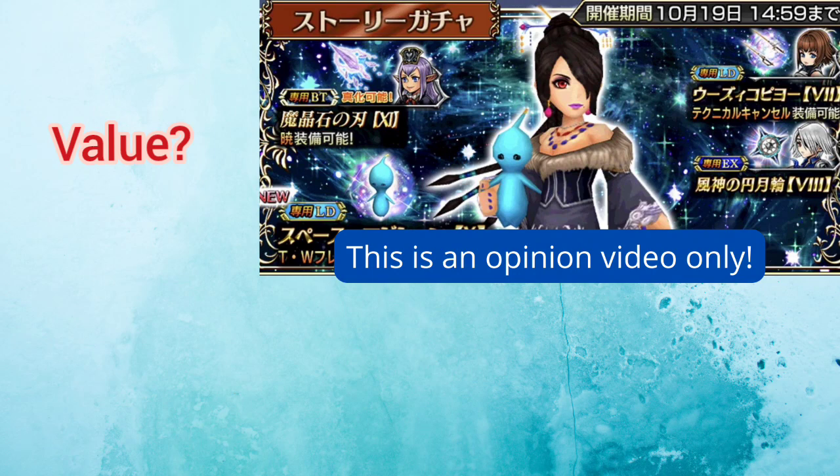Whether or not to pull for Lulu depends on whether you want another enchanter in parallel and or a turn-hogger DPS. The value of this banner really reflects the resources you have and how much you need another enchanter in parallel. If you don't have either of these roles in your roster, the value shoots up considerably. If you really don't have some sort of enchanter in parallel, I strongly recommend pulling on this banner, because having at least one enchanter in parallel — especially as a call ability — is very useful in this game.